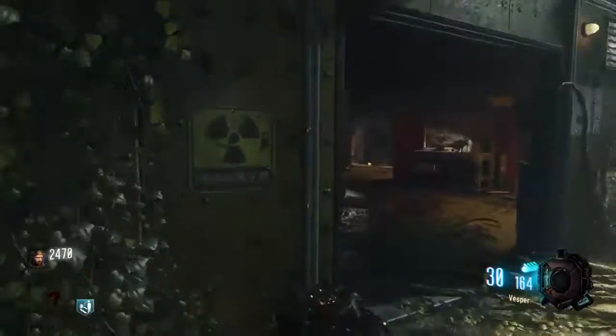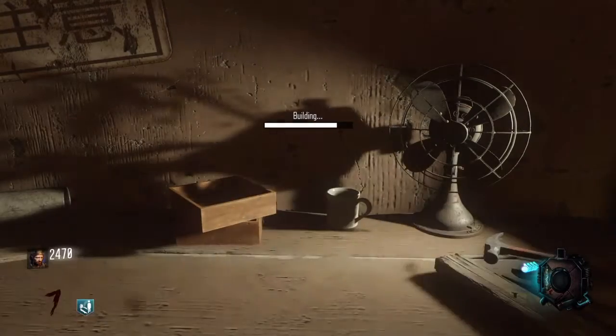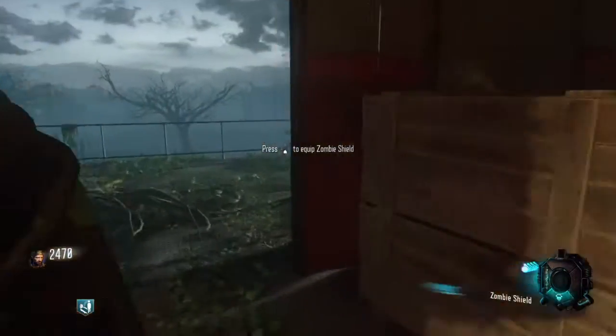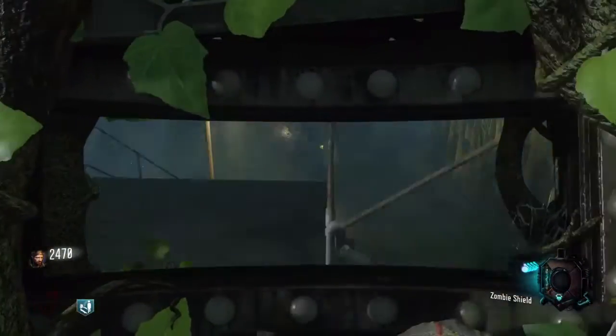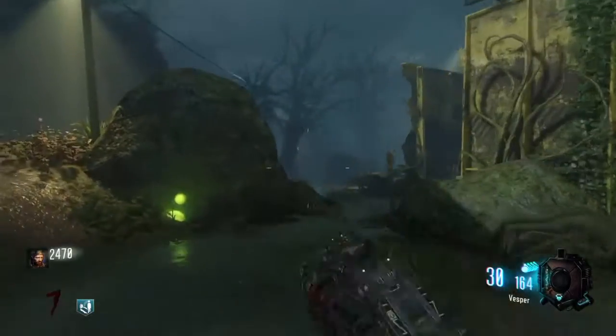Once we've acquired all three parts to the riot shield, we can build it. You can build this in either Lab A or Lab B — they both have tables to build this. FYI, this riot shield is the old version with green leaves over it, so you cannot boost with it. Anyways, I hope you guys enjoyed, and I'll see you in the next one. Peace out.